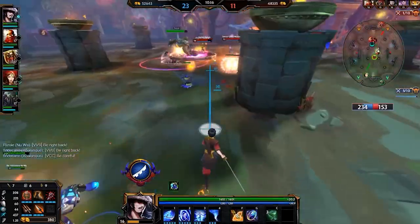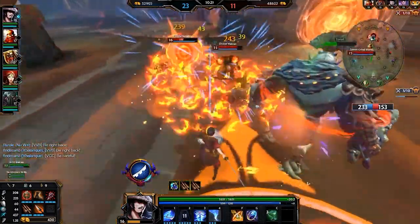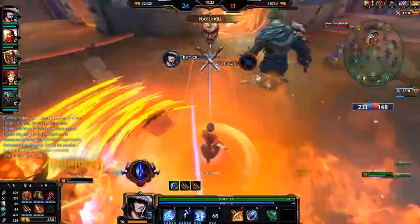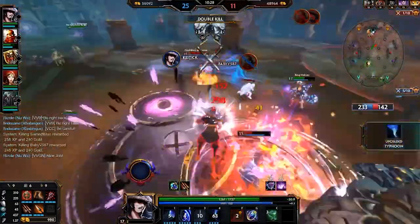The second combo is: blink in, drop your ult, pull someone towards you, auto attack, jet stream, let the ult knock them back up, auto attack cancel into your first ability. And if they still aren't dead, use the second part of the first ability and then run like hell.